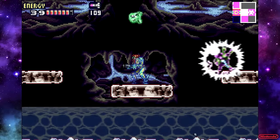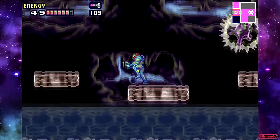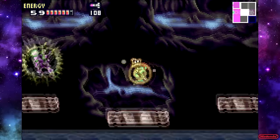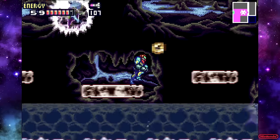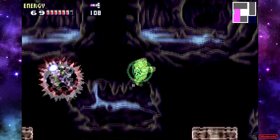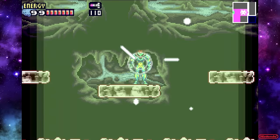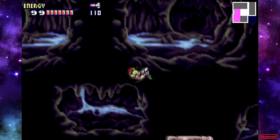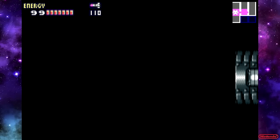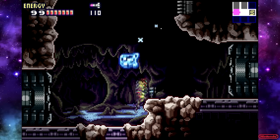Nice — that works. Varia Suit effects: recover, survive extreme temperatures. Usually in a Metroid game the Varia Suit is a big deal, but it doesn't feel like as much of a big deal in this game. The Varia Suit in this game protects you from cold — normally Varia suits are supposed to protect you from heat, but in this one the function is to protect you from extreme temperatures, not just heat.